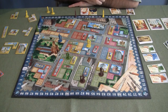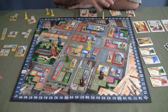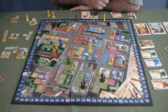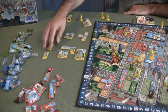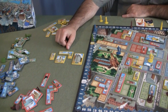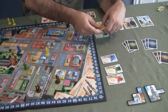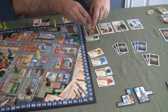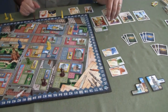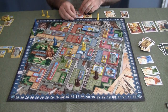The game continues back and forth like that — everybody vying for spots, trying to get areas where they can demolish and rebuild, figuring out where lots are already taken. The game ends in one of two ways: either when one player gets down to their last four skyscrapers, triggering the end so everybody else gets one more turn, or when the last lot card is taken and the open market can't be refilled, which also triggers a final round.